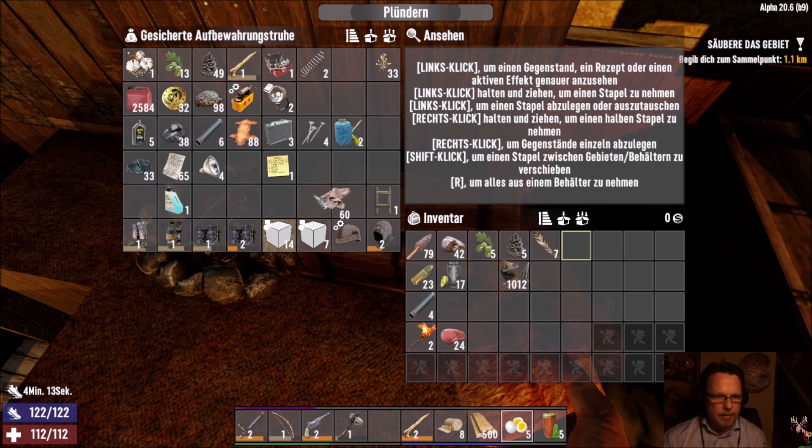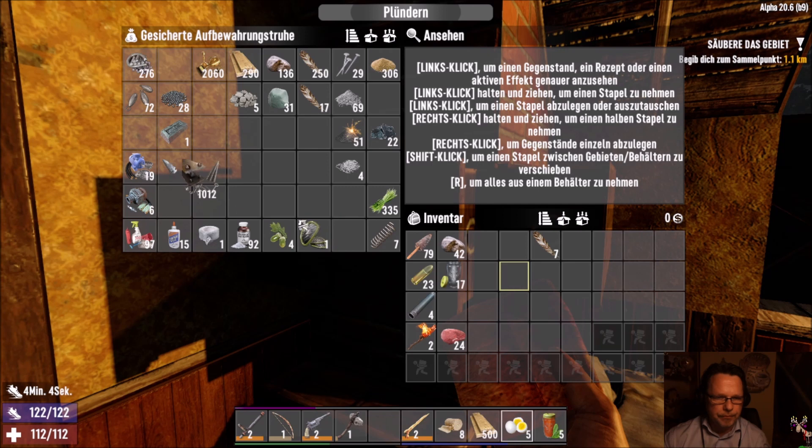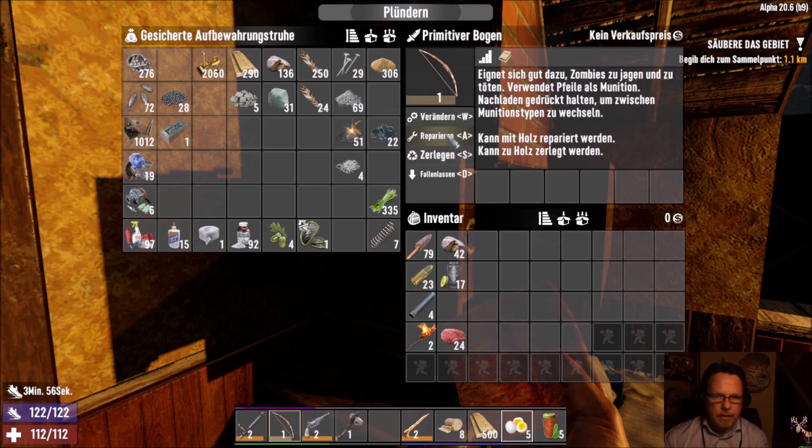I think we have a little bit of a more secure armor now. I don't need these at all. How many arrows do we have? 79 — I think that's enough. To repair the book — it says repaired but I don't have any wood in here. Why does it say repair?